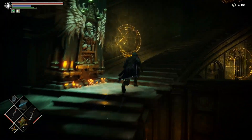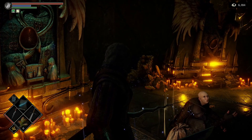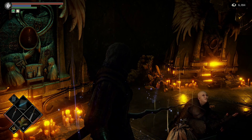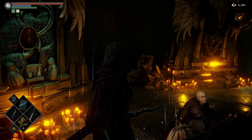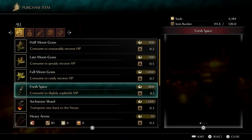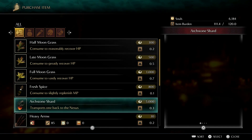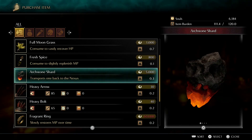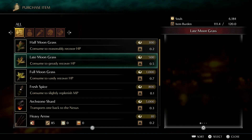Patches is now a vendor. He's got all your healing wares and carries Fresh Spice, so we no longer have to go into a level to pick it up. He has Stone Shards — you'll want to buy some of those at end game, helps getting around a lot easier. If you didn't start as a caster class, you can pick up the Fragrant Ring here, and he's got the Barbarian set.